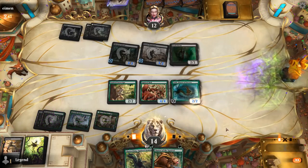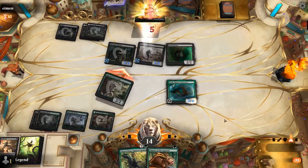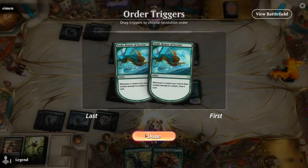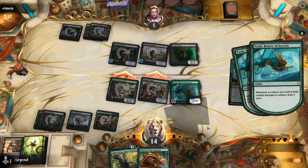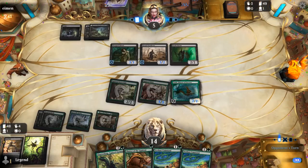Next turn we can Chatterfang plus Chatter — and if we draw a land in the meantime, maybe even activate Chatterfang. Opponent just takes it all. Verdant Command is also useful for exiling those recursive creatures.